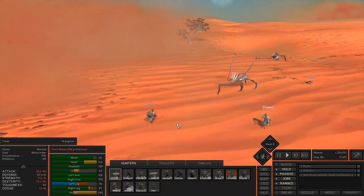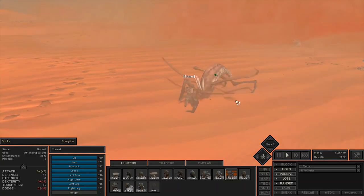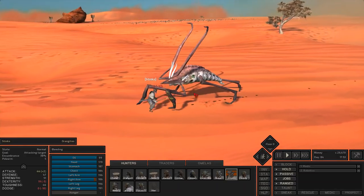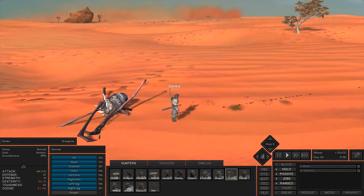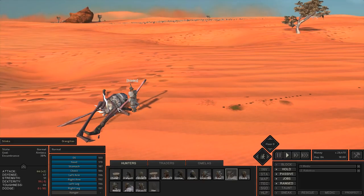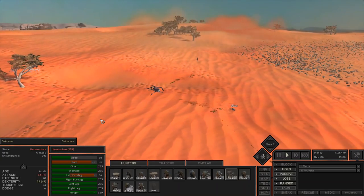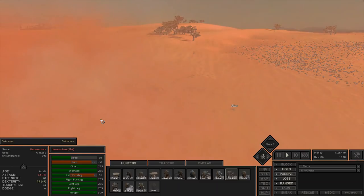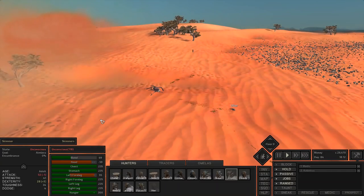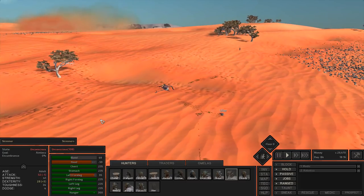If you've got the naginata it's pretty nice because it lets you keep your distance and still attack. Stinks is attacking with the naginata — it's quick. But if you have something like the desert saber that's so much better. Also, when you take down an enemy you want to loot them right away as that kills them instantly. You want fairly quick attacks because skimmers don't stun, and if they're attacking you constantly you'll get stun-locked.